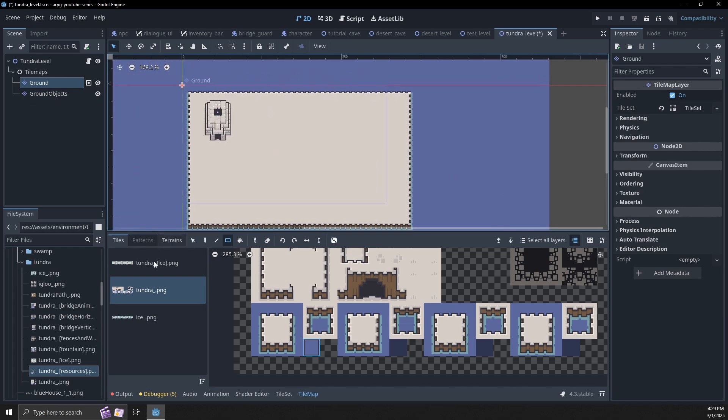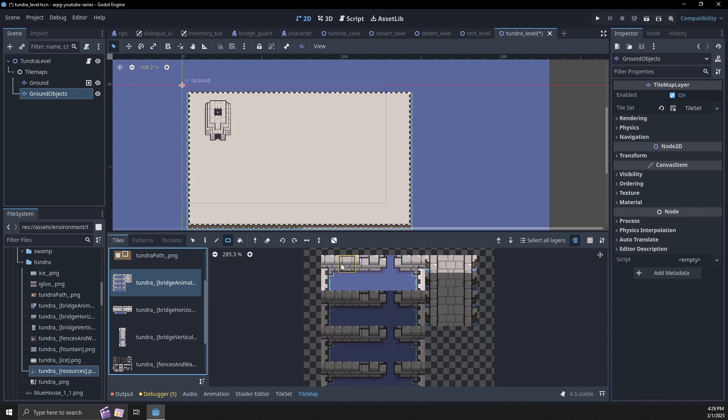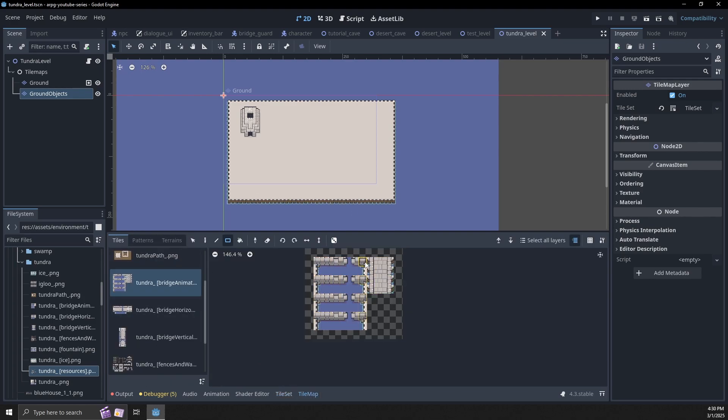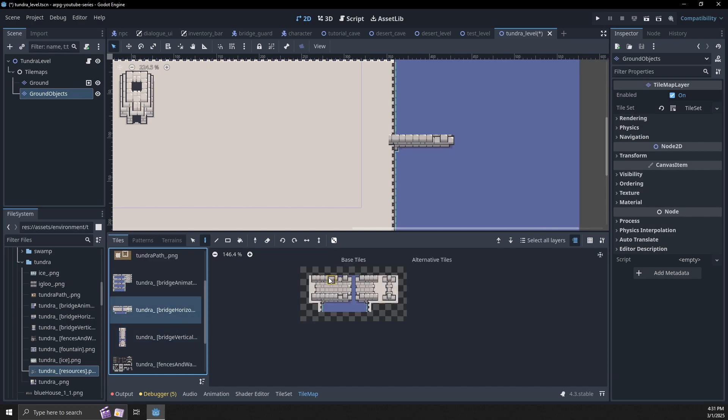Alright, so let's put the bridge on here. Ground objects — let's do the bridge. I need to make this animated real quick. Okay, so now we can go back to our tile map and place the bridge over here. We can build this out a little bit, then we need to go to the bridge here, get all of this — that looks good.